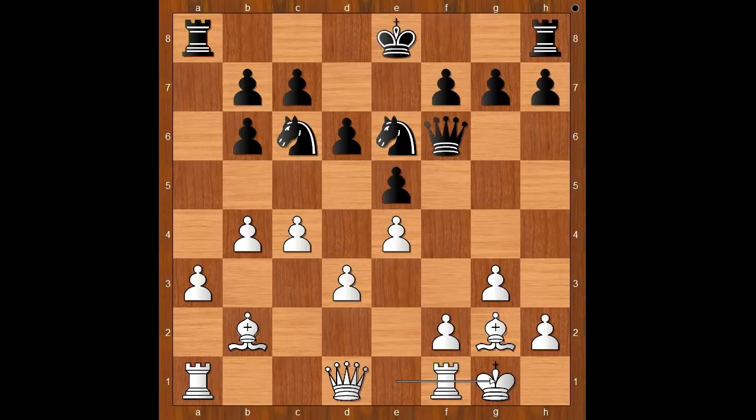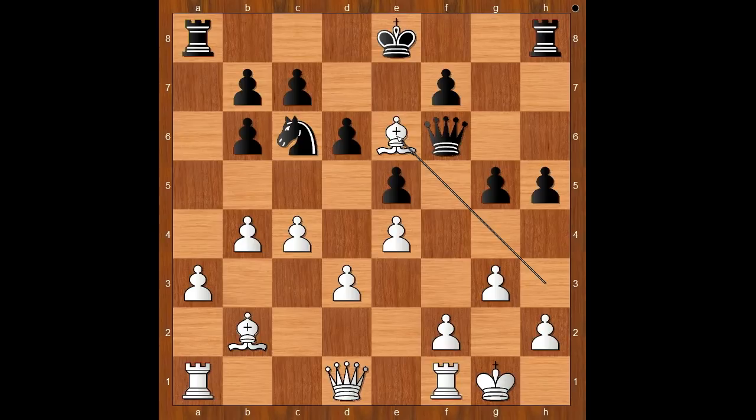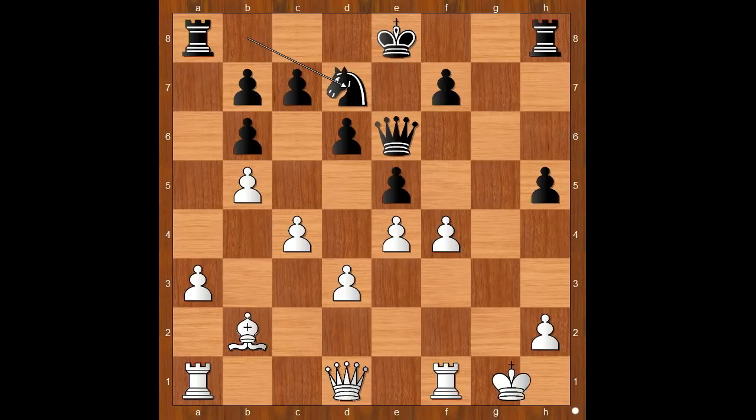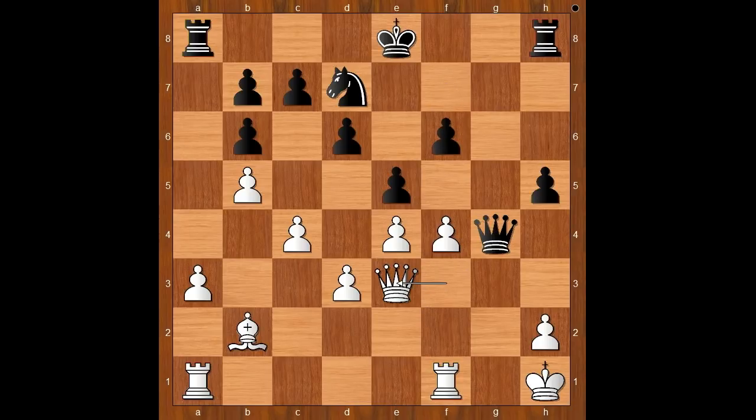Back to our game. Carlsen played g5, preventing f4. Bishop to h3, h5. Black will not castle kingside. Bishop takes on e6, queen takes on e6, b5, knight to b8, f4. This is a brave move, because black will castle queenside. G takes on f4, g takes on f4, knight to d7, king to h1, queen to g4, queen to f3, f6, queen to e3, castling, f5, and black must be careful.